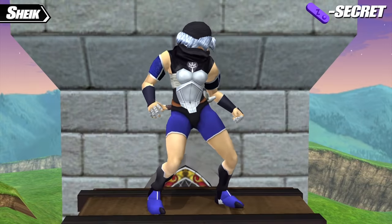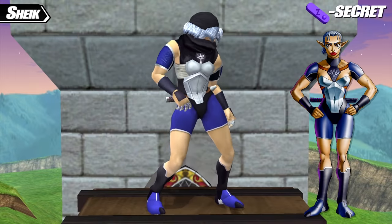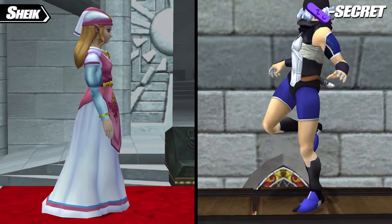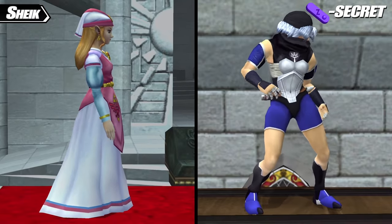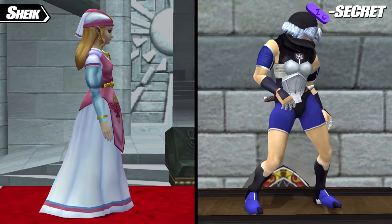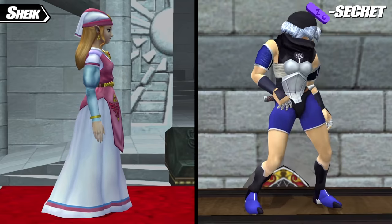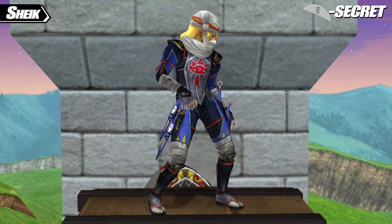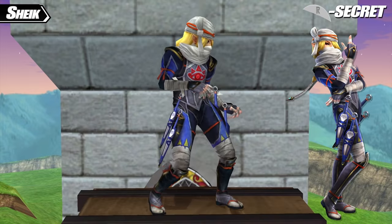Sheik's Z secret costume has Sheik essentially cosplay as Impa from Ocarina of Time. This is a rare situation where the Zelda and Sheik costume don't necessarily match up — the corresponding Zelda costume is Young Zelda — but there's still a relationship between these two costumes, with Impa being Young Zelda's guardian during Ocarina of Time. And Sheik's R secret costume goes back to form to match Zelda, turning her into Hyrule Warriors Sheik.